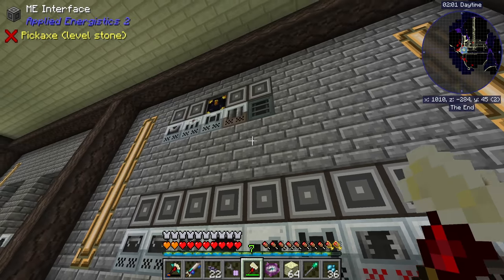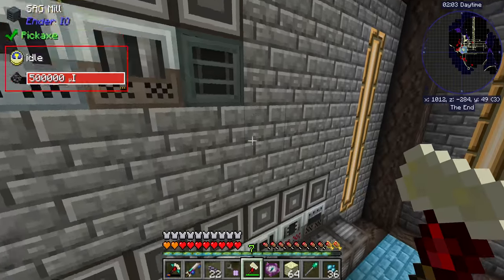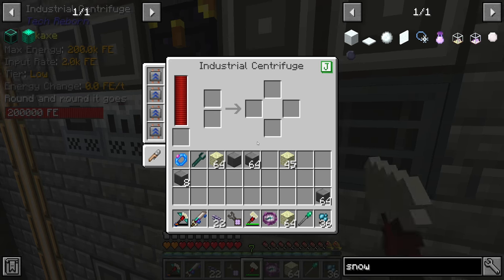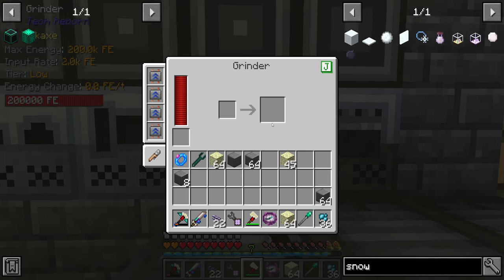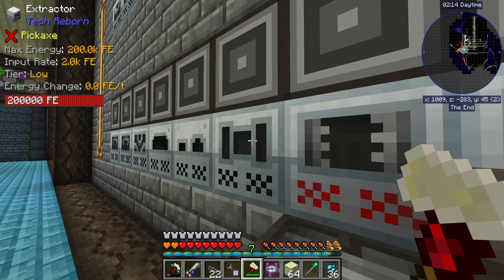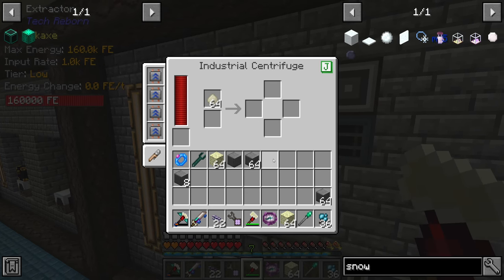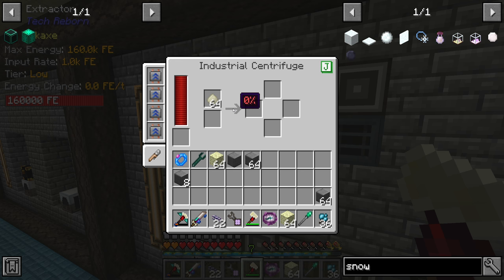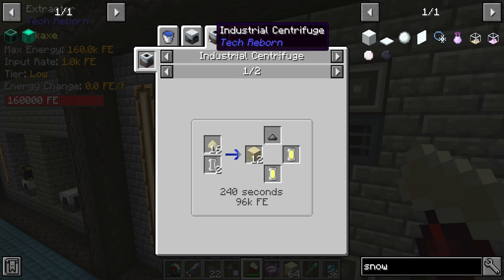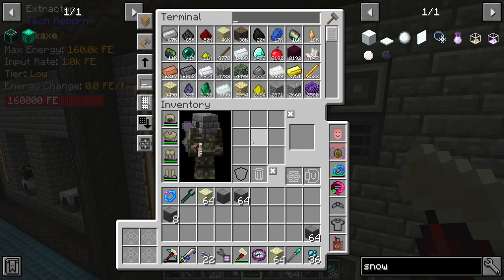Once we have the endstone dust, we need to run it through the industrial centrifuge — there's one up here with all the overclockers in it. For now all that output will get pumped into the system, which is fine. We'll get that going, and then grab the endstone dust that's already in there to begin running through the centrifuge. Oh, we also need empty cells as an ingredient.